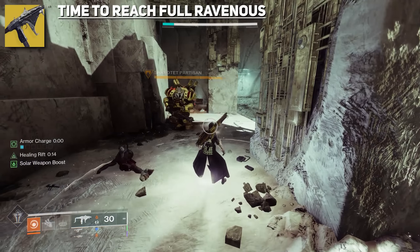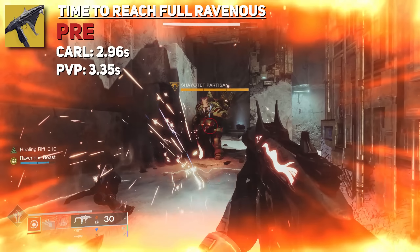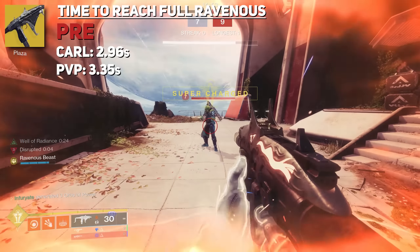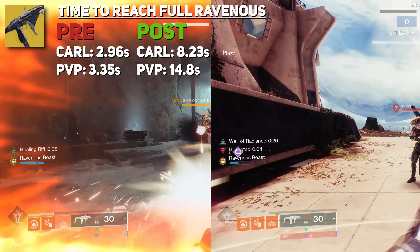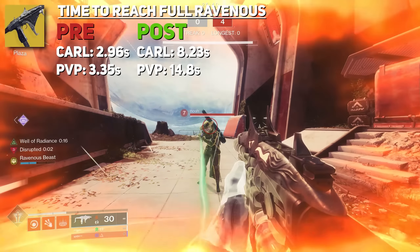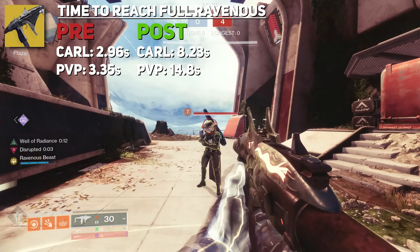The time it took to reach full Ravenous Beast — tested in PvP and at Coral — was 2.96 seconds against Coral and 3.35 seconds in PvP pre-patch. Post-patch, it's 8.23 seconds against Coral and 14.8 seconds in PvP. Keep in mind these numbers can be inflated, but the point is it's much longer now. To truly take advantage of Tarrabah and Ravenous Beast, you have to be the one going for damage.